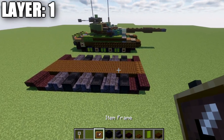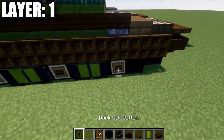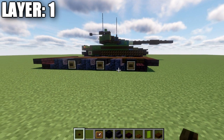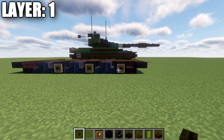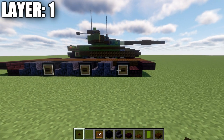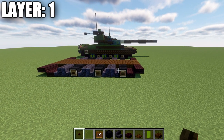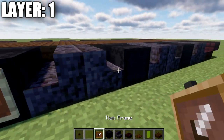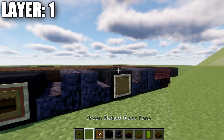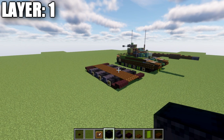To add more detail, take item frames and place them on the black shulker boxes, then place green stained glass panes in those item frames. If you're on Java, you can also place a dark oak button on the side of the shulker boxes. Note that on Bedrock or Pocket Edition, you cannot place item frames and buttons in the same block space, so you'll have to choose — I recommend the item frame with the green stained glass. We're also going to do the same on the other side.